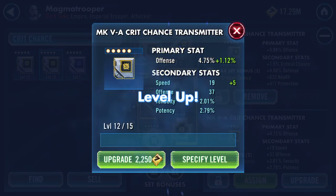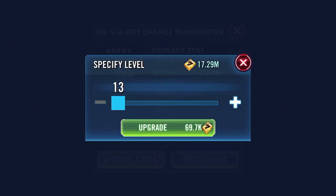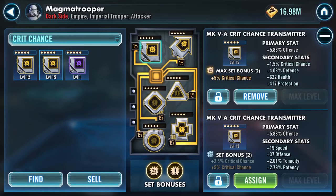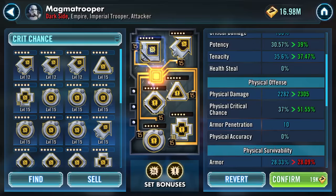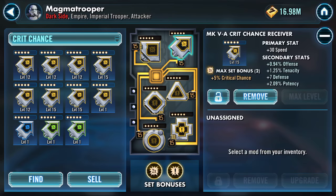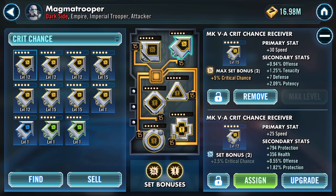Potency or speed — oh wow, speed turns the third time. Oh, that is sweet! That puts us up to 198 — that is a speed. Anything with better? Well, we've got potency and percentage offense there.